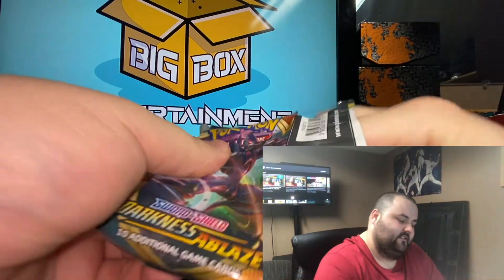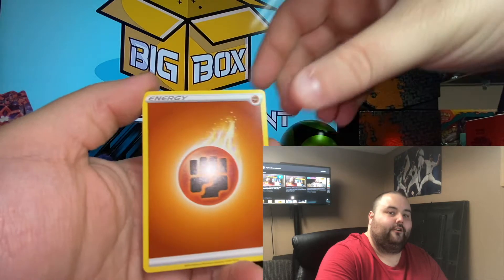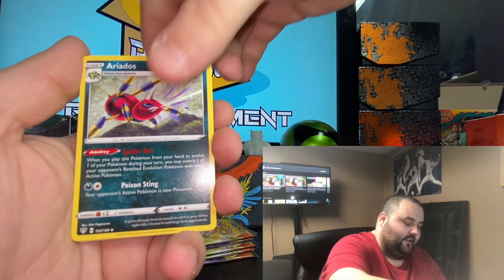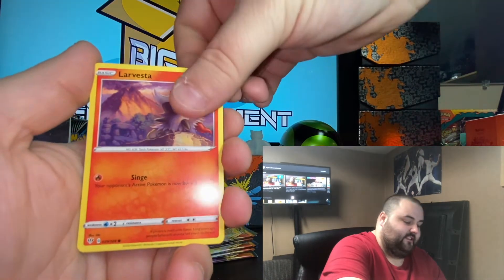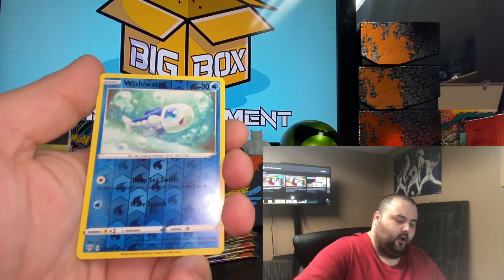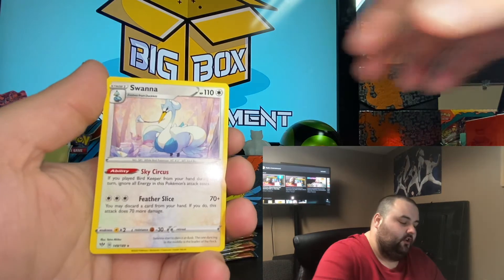Pack number four already — I'm flying through these packs! Come on guys, let's get back to fire. Psychic energy, fighting energy. Pack four: Flaaffy, Aridos, Skwovet, Spinarak, Larvesta, Hippopotas — Wishiwashi reverse — and our rare card is a Sawana regular rare. Gotta get back on it, a lot of Charizard pack artwork here.